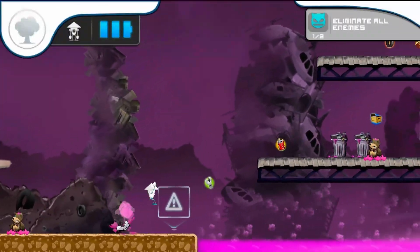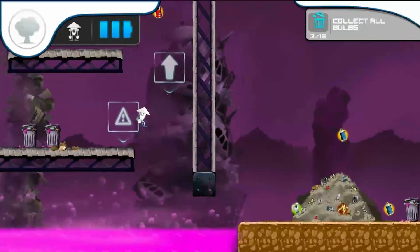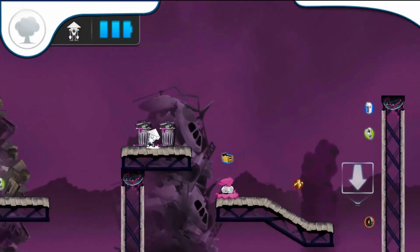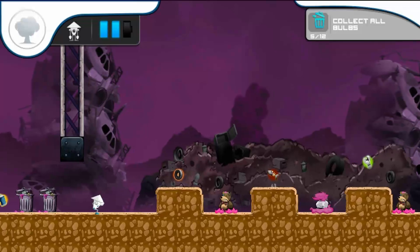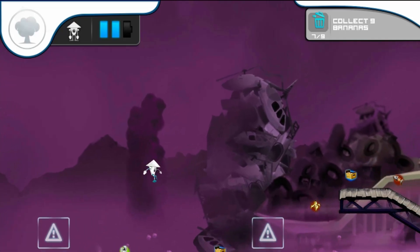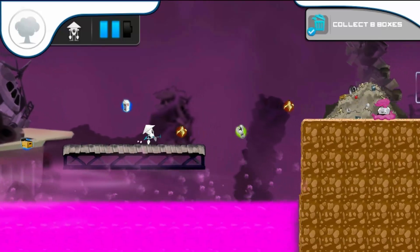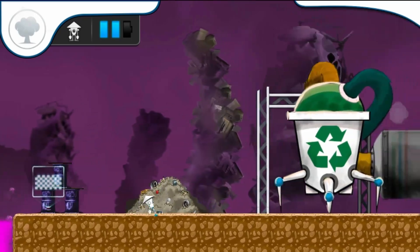Mop is a one-button platformer — it does gain a second button later on, but I haven't unlocked that ability yet. Your only button is the jump button, and you're always pretty much constantly walking to the right. I hate the jump timing on this — it seems you can't jump for a specific amount of time after landing on an edge. You've got a jump, a double jump, and slopes you can slide down. You've got to take out as many enemies as possible and collect as much trash as possible on the way to the end of the level.